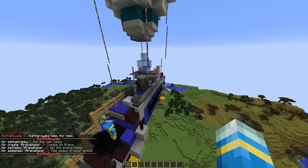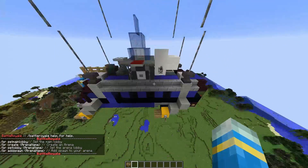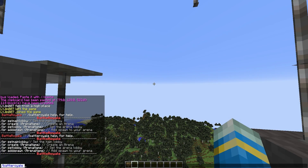First of all we need to set a lobby and main lobby. I've downloaded this bus from Fortnite and we're just going to use this as our lobby, so let's go here and do /battleroyale set main lobby to start with.